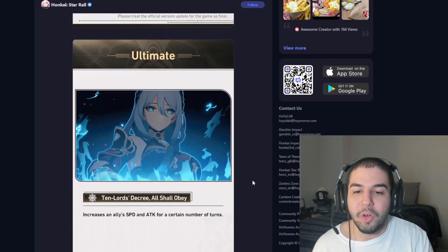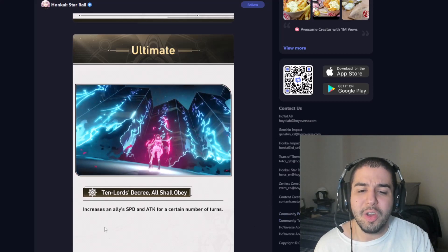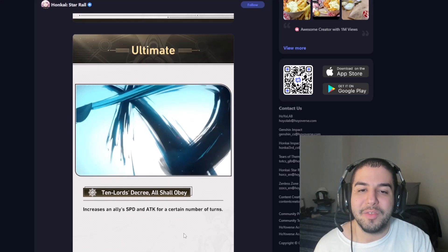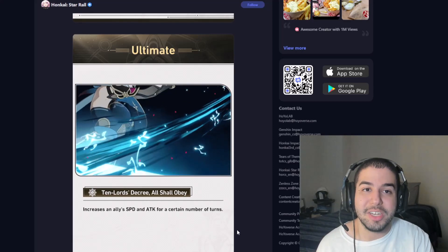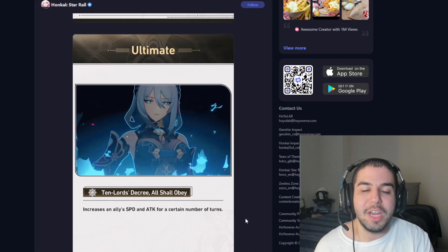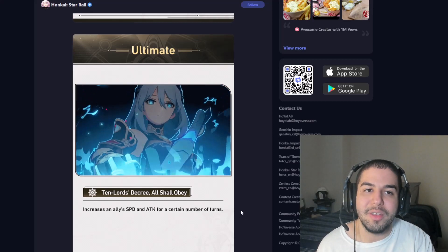For Hanya's ultimate, she increases the speed and attack of a single ally for a certain number of turns. We won't see the exact amount of turns until she's actually out in the game, but from other characters with these kinds of buffs, it's usually like two or three turns. Once she's in the game we'll be able to see the exact percentages and increases, but just from a glance, this is going to be very good for boosting your main DPS character, and giving them more skill points is also really helpful.